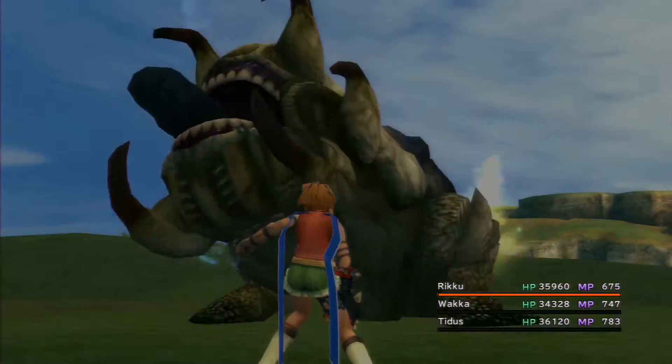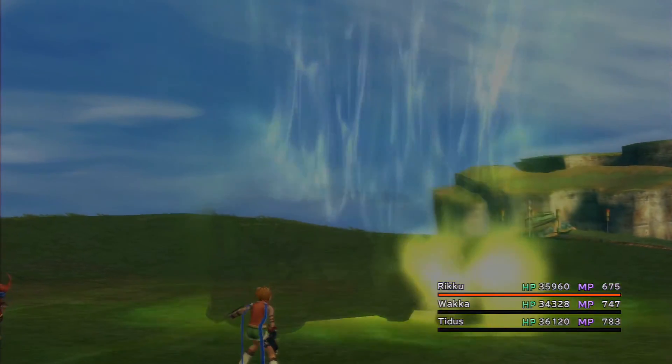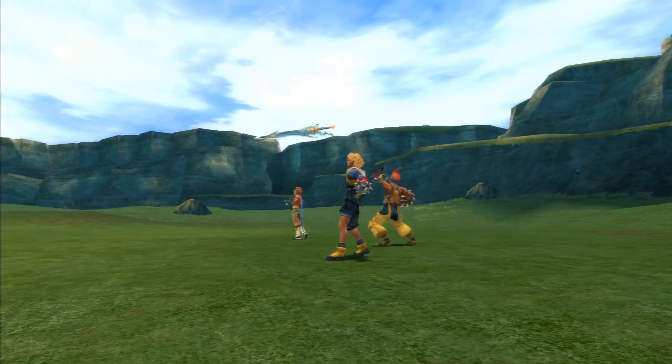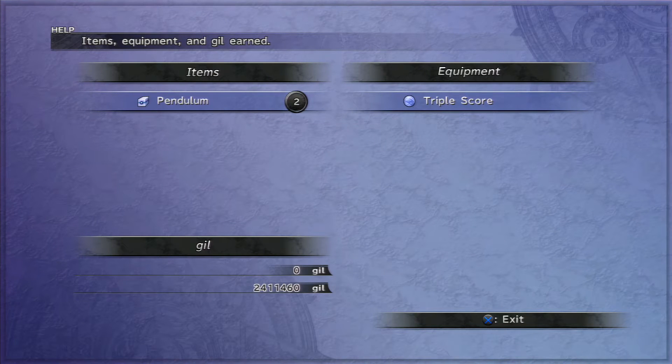You can use Vaka's overdrive attack heals to cause more than a million damage. Or you can use Passado or Blitz Ace. So those are the three attacks that cause over a million damage. We got a lot of AP which we don't need but still. Pendulum is here — we need that to get Master Thief for the armor. Triple score — it's a rather good weapon but we don't need anything at the moment.